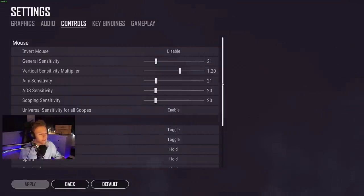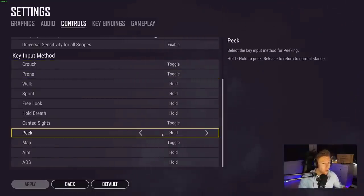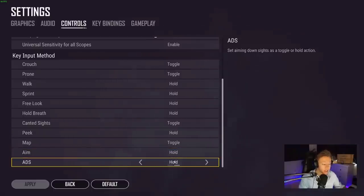In my key input method settings I have crouch on toggle — just a preference. More importantly, my peek, aim, and ADS are all set to hold. This makes it easier to quickly engage and disengage. The best example is fighting from behind a tree — you can quickly lean out on the left, shoot, then lean out on the right and shoot. It's all very fluent, combines ADS and leaning beautifully, and makes it really hard to get shot. Using toggle is much more complicated because you have to click so many times.